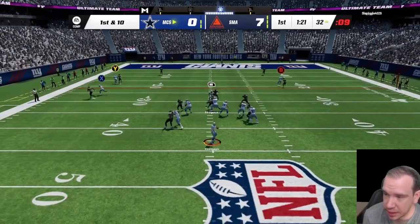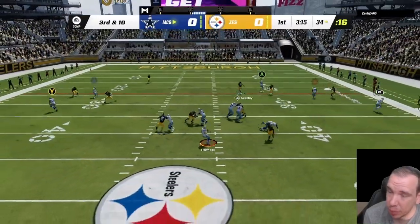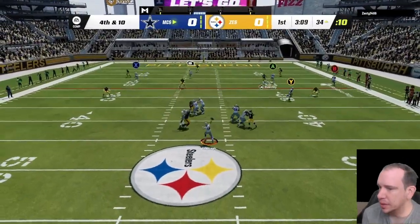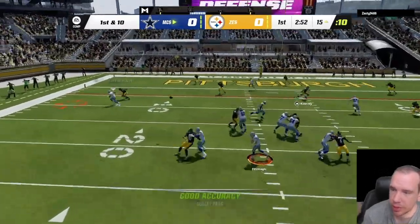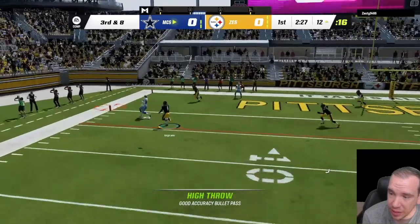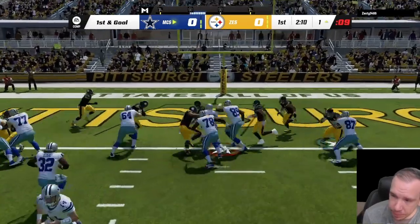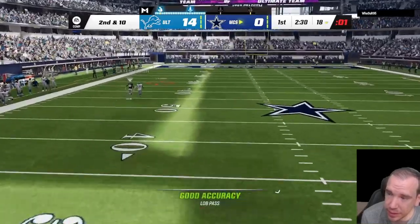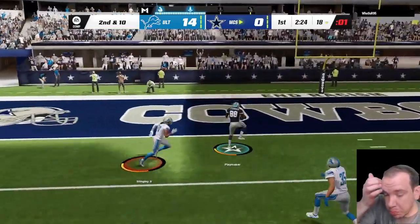With his speed and abilities this guy is going to be open. Now right there — jump balls — he dropped more than you think. He dropped a couple against different teams, so do be aware of that. But his spin, juke, zigzag is great with this card. After the catch he's gonna be really good. Here he is running it in for a touchdown — Michael Irvin is a playmaker, making big plays with the speed to run away.